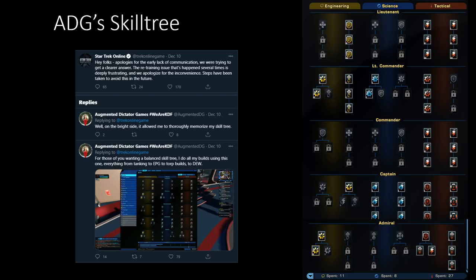Augmented Dictator Gaming posted his skill tree just a few weeks ago — you can go on Twitter and thank him for making it. Basically this is a skill tree he uses for basically all of his builds. He is very much on the DPS side of everything he does; whenever he tanks, he's definitely on the off-tanking side of things. If you like that style this is a decent skill tree for those types of builds.